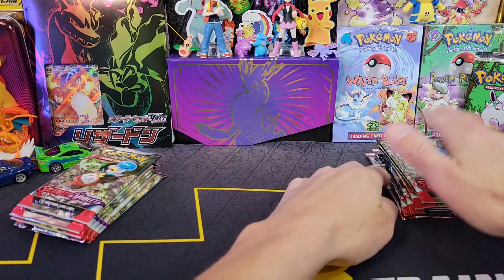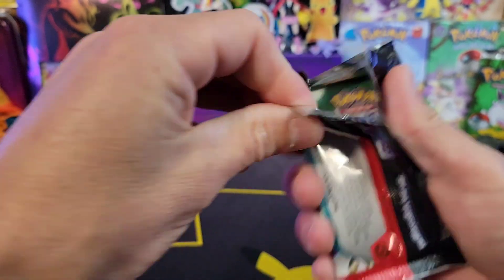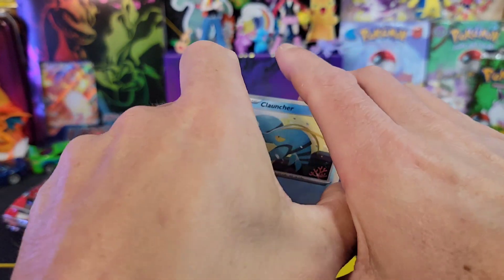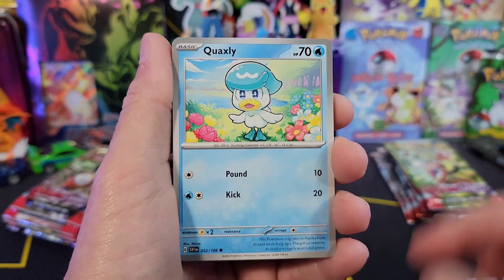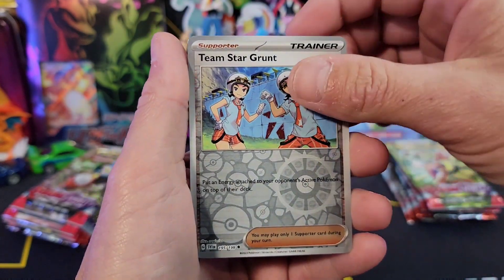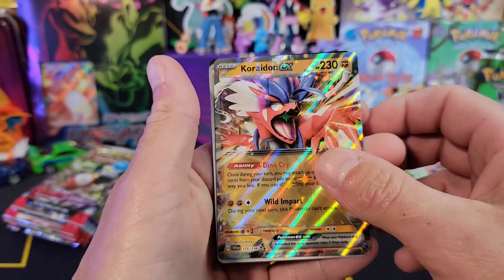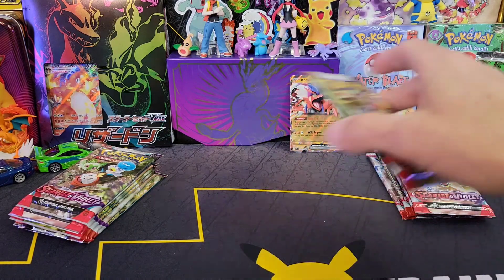We'll go ahead and get into Dondozo first. Dondozo's on this side, so we got six packs versus six packs — not really a versus, they're all random, it doesn't really matter. But guys, we're looking for some illustration rares today. I haven't pulled very many illustration rares. We have pulled a couple of Miriams — that's a nice problem to have. But I want to try to complete this set. Do we get anything in pack number one? We got the Koraidon EX. Nice little Koraidon EX coming out.